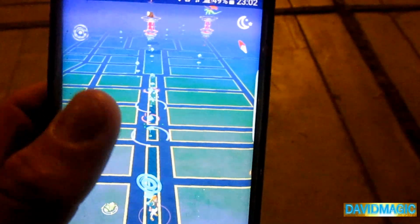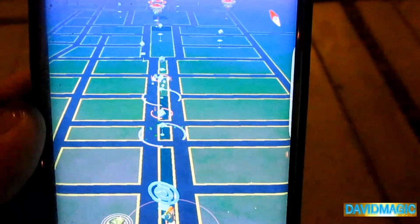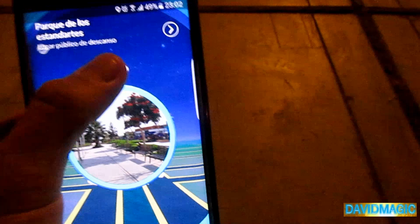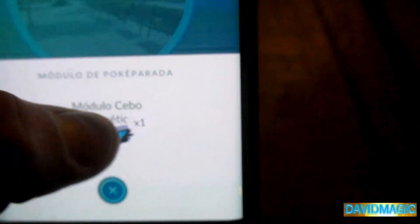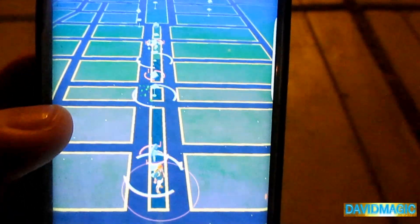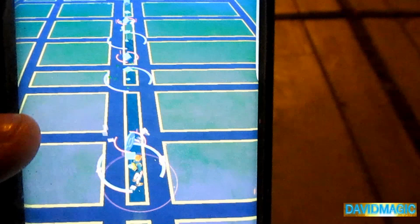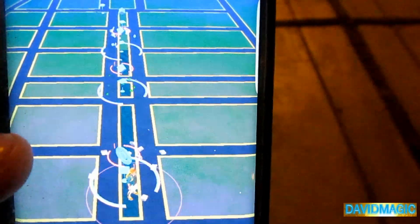Ahora ya hemos llegado — allá arriba tenemos las otras dos Poképaradas, como pueden ver, ya con los cebitos tanto de hielo como de planta. Y ahora, pues, vamos a poner la siguiente, que sería el cebito Magnético — el Módulo Cebo Magnético. Vamos a darle entonces, y lo colocamos ahí. Prácticamente, esto va a spawnear Pokémon que son magnéticos, y también podemos evolucionar a dos tipos de Pokémon muy interesantes.